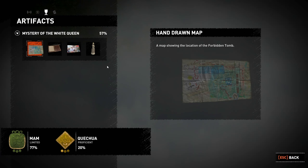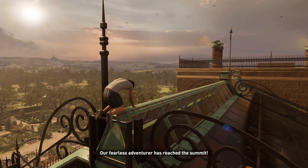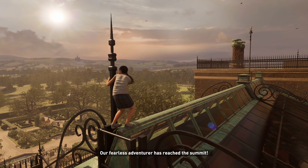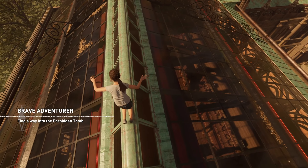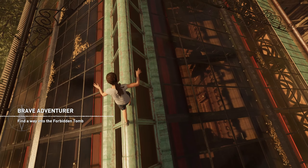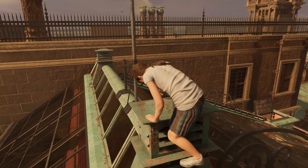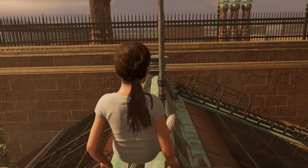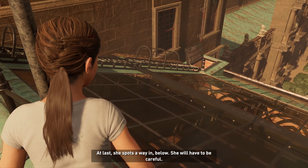I'm just checking, I don't want to miss something here. There is nothing here — okay, this is some kind of map but nothing else. I guess we just keep going and that's it. So we need to walk this small path on the roof — she is gonna fall. We're gonna fall here guys, I feel it. At last she spots the way in below — she will have to be careful. Come on!